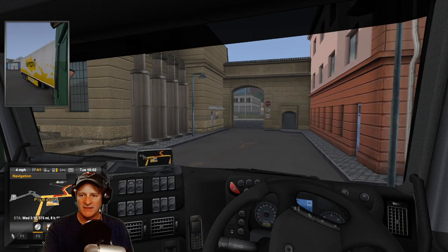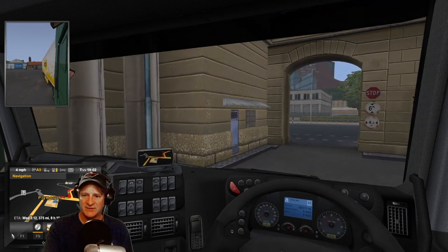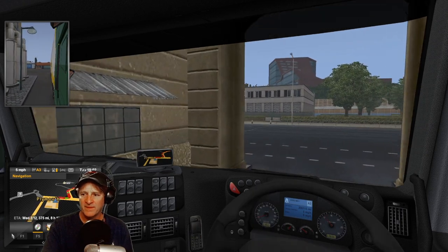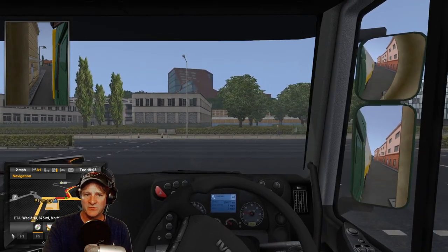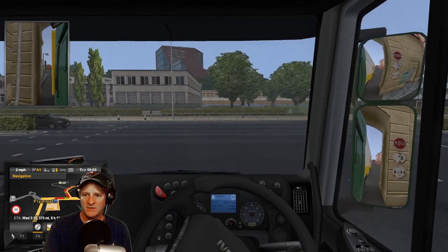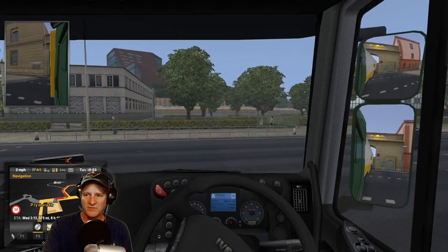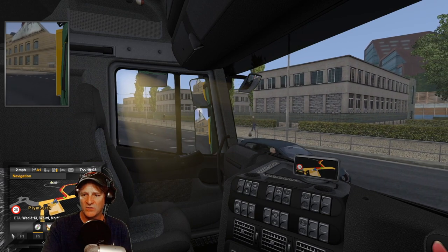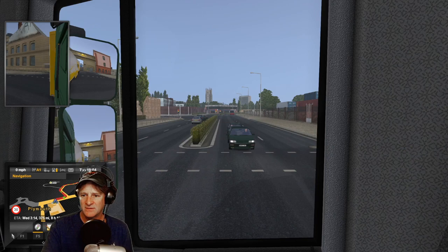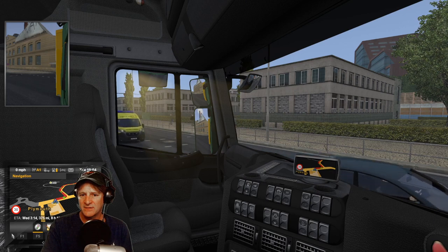I'm not sure what our next achievement goal is. I think we definitely want to buy a truck - that's one of the first things we want to get. There are some achievements for all different kinds of cargo. Squeezing through - I think we're pretty good here. To the right, nothing coming. Look to the left. These cars are crazy. It's right into the sun. He's stopping in front of us - what are you doing? God, these cars are dumb.